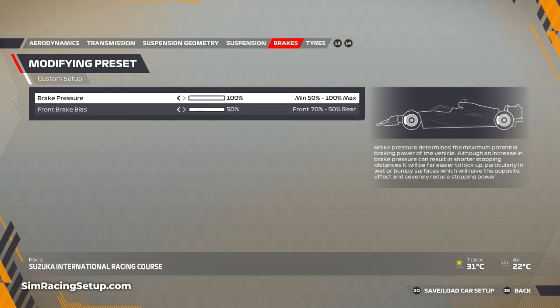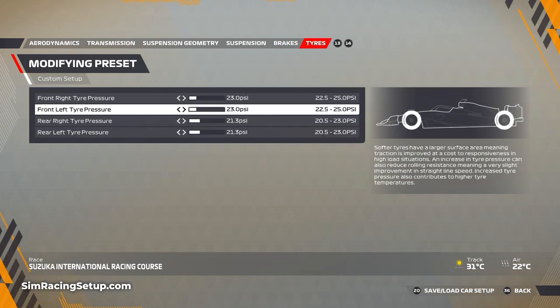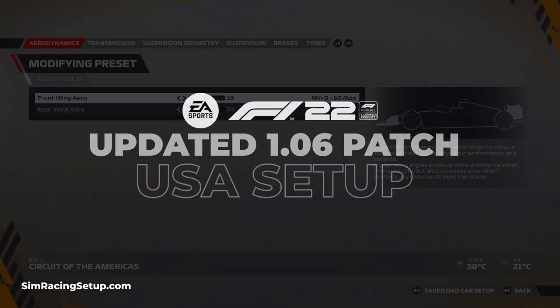Brakes: 100 pressure, 50 brake bias. For tires, I've lowered front and rear pressures to keep temperatures in check - especially through those S curves in the first sector, which skyrocket tire temperatures. Drop front pressures all the way down to 23.0, and if you drive aggressively you may need to go one more click left. Rear tire pressures also lowered to 21.3, giving a pretty balanced setup throughout the race, teetering on 98-99 degrees on the fronts during a long stint.